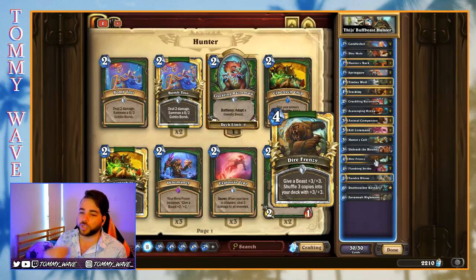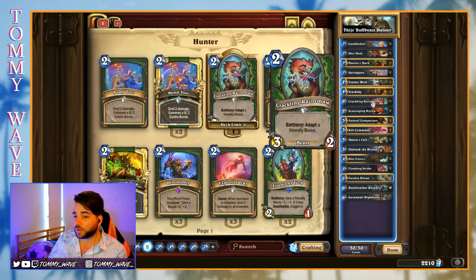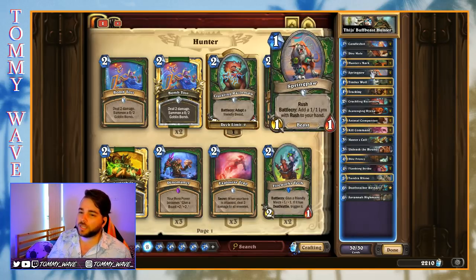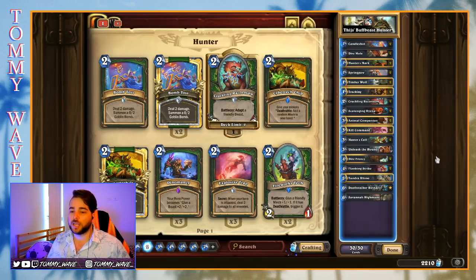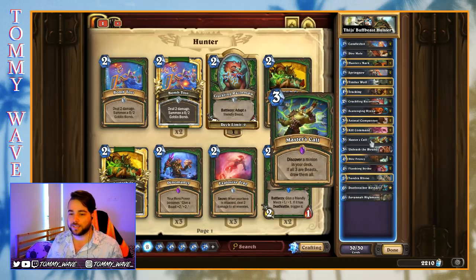I think this is a really cool combination. We can Dire Frenzy up maybe a Hound from our Unleash the Hounds, a Crackling Razormore, a Huffer from an Animal Companion, any one of these one-drops — Springpaw especially — and then we can use Master's Call to rip through our deck, draw all these buffed-up beasts and make sure that we always have gas going into the later part of the game.